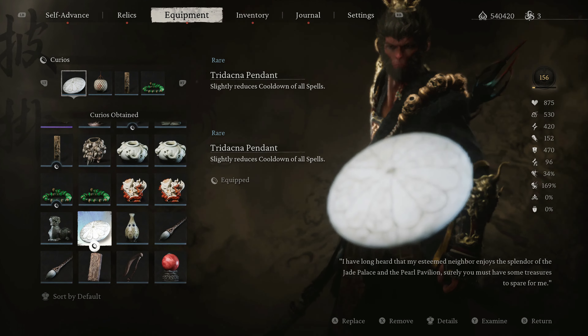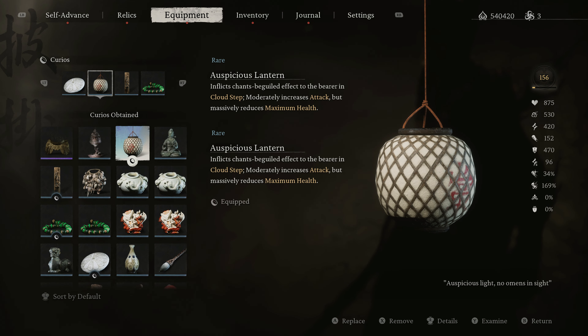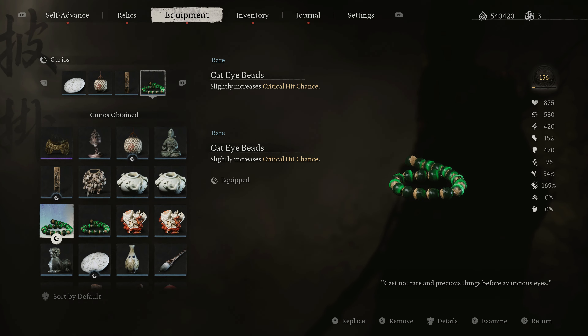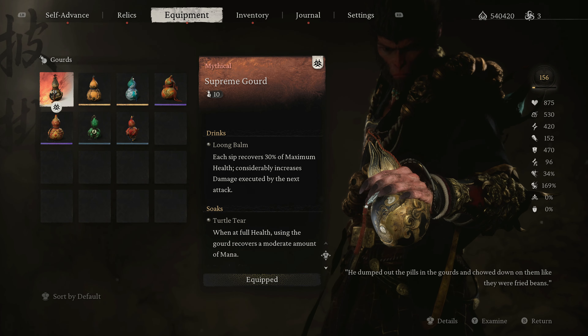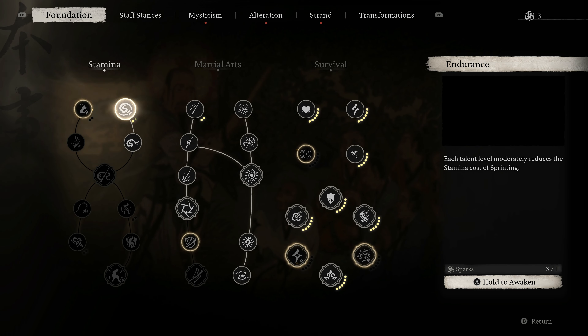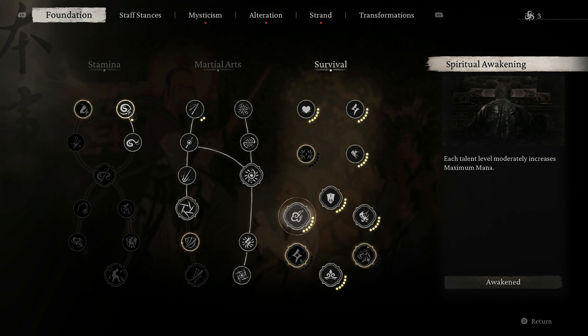The vessel we're using is the fan, or you can use the needle — doesn't really matter. For curios, we have the tridacna pendant to lower the cooldown of cloudstep even more, the auspicious lantern because it makes cloudstep much stronger, one thunder flame seal to give us more mana, and cat eye beat. For the fourth curio, use whatever you want. For the gourd, we have the supreme gourd for maximum sips — because every time we drink it lowers the cooldown of our spells and there's a chance it won't use a sip. For the foundation page, max out your attack, mana, crit damage, and crit chance.